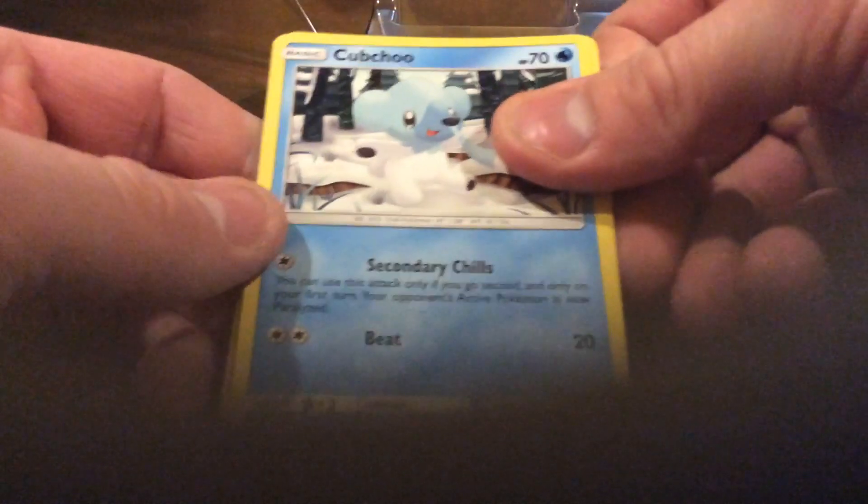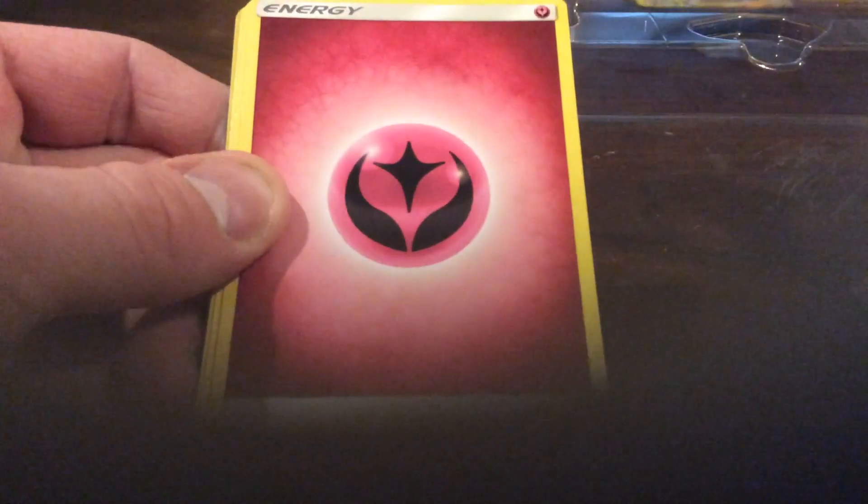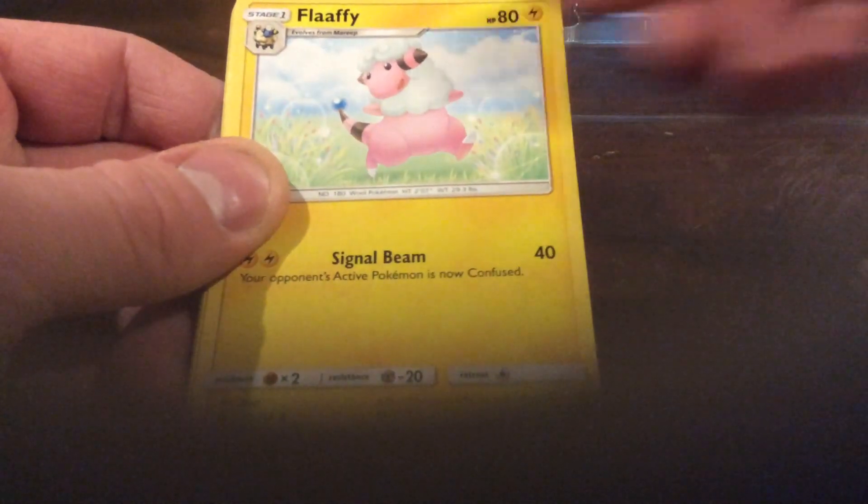Alright, we're down to our last pack. So far we've pulled a Zeraora promo card. Keep your fingers crossed. Come on come on — there we go. I'm not even going to look to see what color the coat is so I can be surprised. Okay we have Jigglypuff, Meowth, Cubchoo, Tangela, Vulpix, Fairy Energy, Whitney, Flaaffy, Klang — and it's another regular rare.